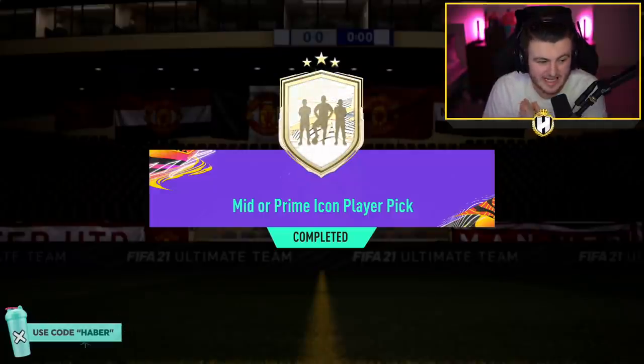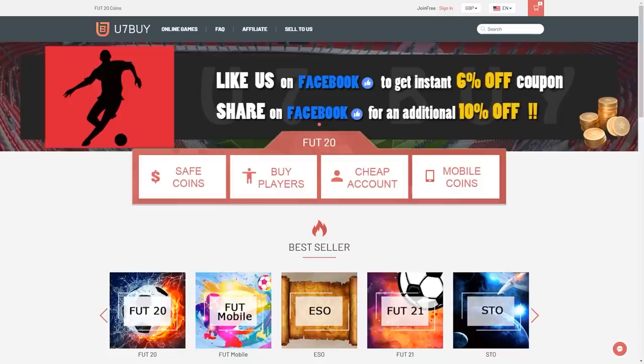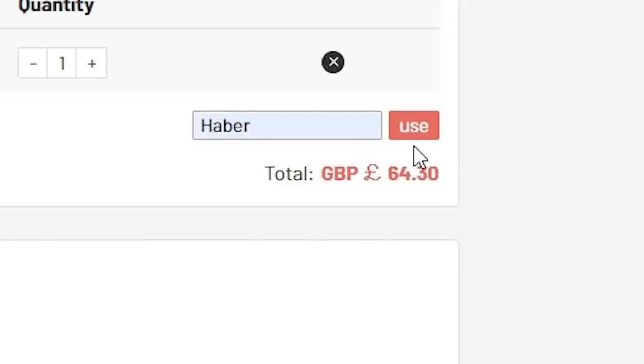This might be the craziest SPC EA have ever released. It is a mid or prime icon player pick. I'm excited to open it. For cheap, fast and reliable FUT coins, check out u7buy.com. There is a link in the description and use the code HABER to get yourself a discount on all of your orders.